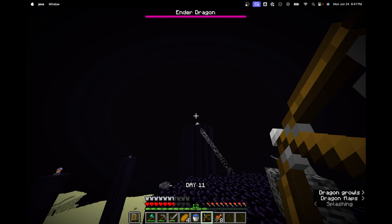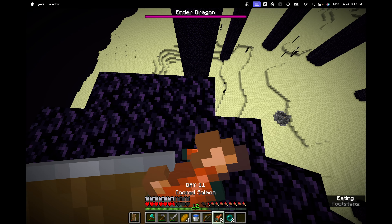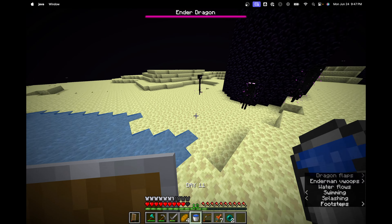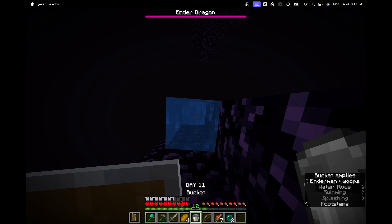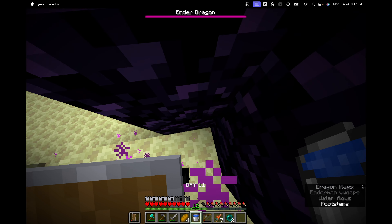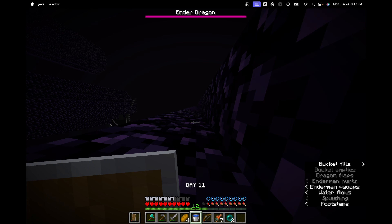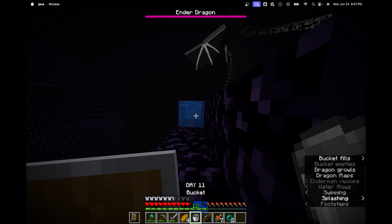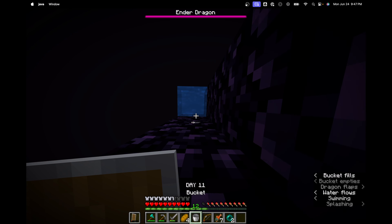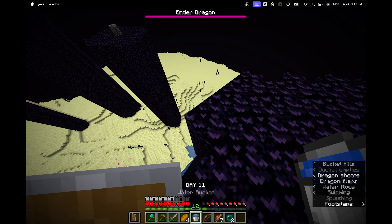Another example of the bow: there was a ghast I found in the Nether on Bedrock Edition on my phone, which makes it even more crazy. The ghast started to shoot a fireball at me, so I shot my bow and arrow at it. The arrow went through the fireball and deflected it back towards the ghast, and the arrow killed the ghast. Then another one spawned behind it and the deflected fireball killed the second ghast. I really wish I had that recorded.